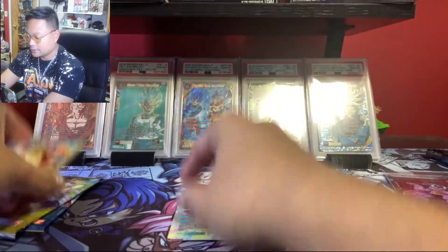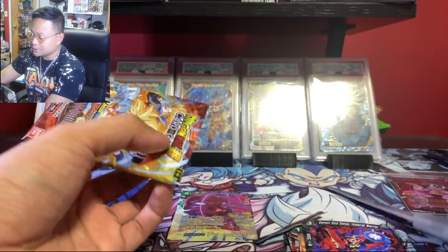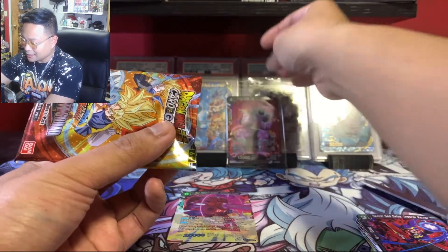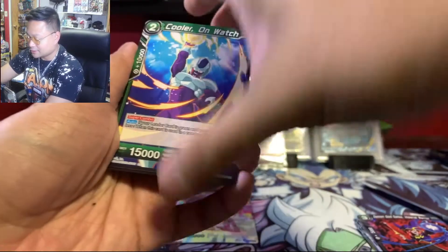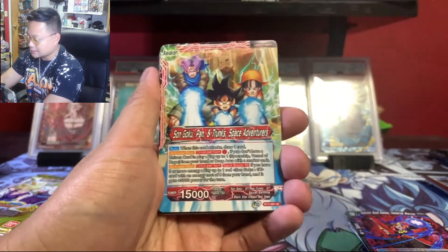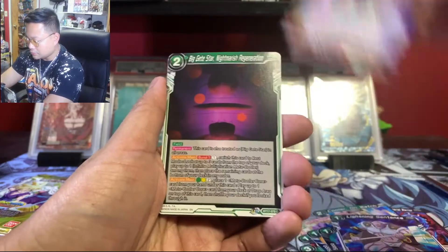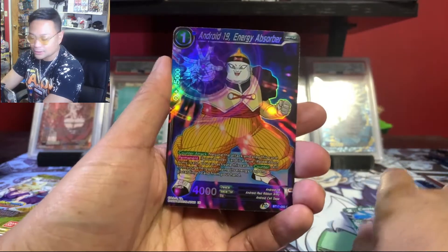Okay, first pack — nothing, got a reverse Red Ribbon Robot. Second pack — come on SPR, I will be happy with just an SPR. The SPRs in this set are pretty nice guys, don't sleep on Ultimate Squad, it's a very underrated set and still very affordable. Got Trunks! Also a piranha Android 19 reverse.